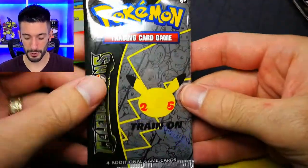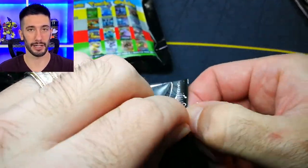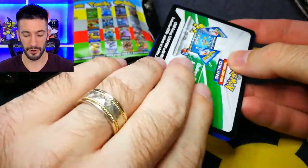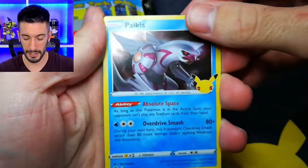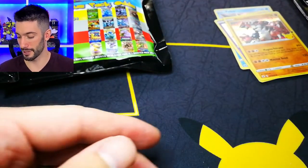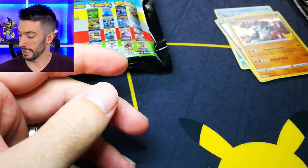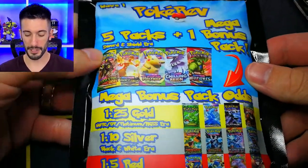We have four Celebrations so we're going to open one now, one with each PokéRev pack, and save one for the end. Hopefully if we don't get anything crazy we can at least pull something out of our Celebrations to make it worthwhile. No card trick needed - still need quite a bit. I only need the Mew to complete the first 25, and we started off with a full art Pikachu! Very very nice. Still need the rainbow Mew though.